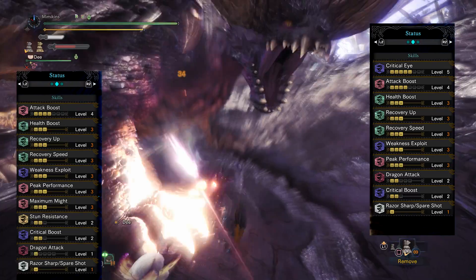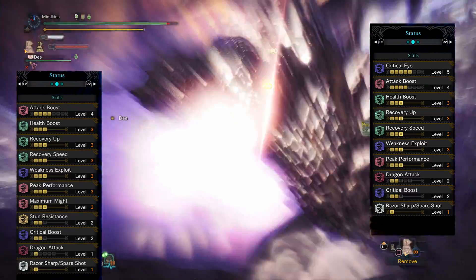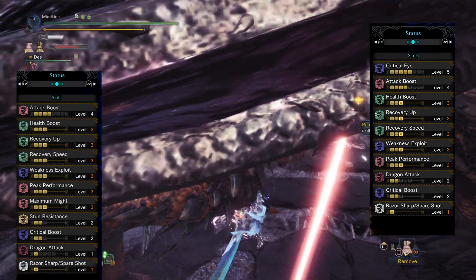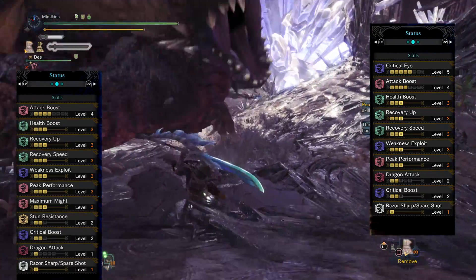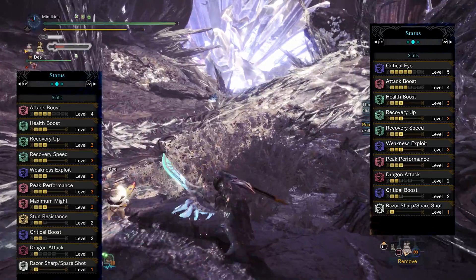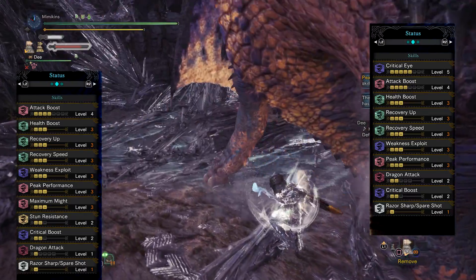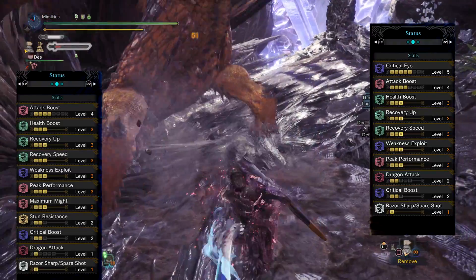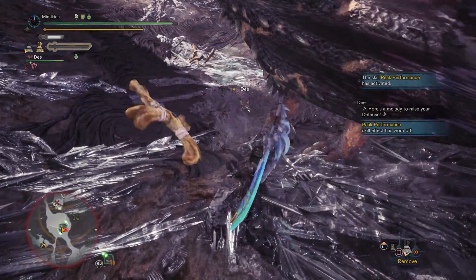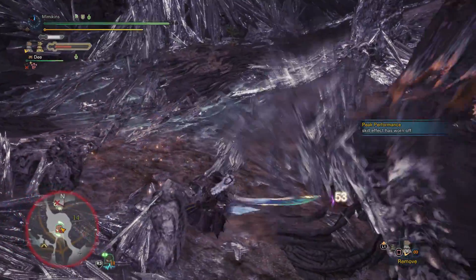As you can see from the skills I've managed to put in, there are still a lot of damaging skills available. This set pairs really well with the Rocksteady Mantle so you can keep pummeling away, and the set doesn't add that much time to the mission. Nargacuga I was able to complete in less than 5 minutes while cutting off its tail and breaking its horns — which really isn't too bad for a survival build. So whether you're feeling tired, need a bit more confidence, or prefer a safe play style, these sets are worth building. Please help support the channel by liking and subscribing, and I'll see you next time.